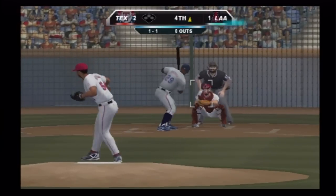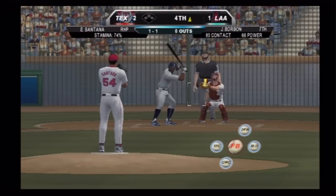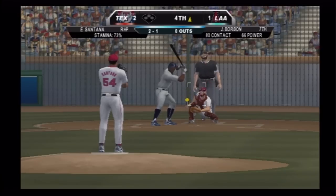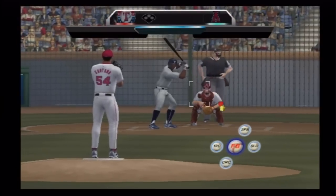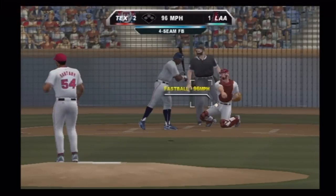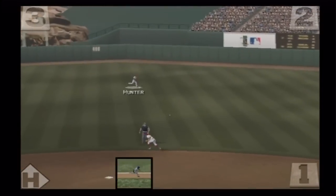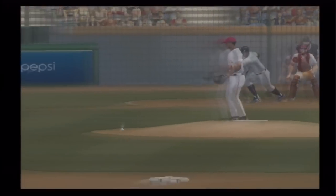Here's the one-oh pitch — one ball, one and one. Now the one-one pitch — good looking fastball, called ball though, two and one. Now the two-one pitch — swung on, hit on the ground, that one goes foul. The two-two pitch — just off the black on the outside part of the plate, couldn't quite get it. Here's the three-two pitch — swung on and grounded up the middle, makes its way through for a single.